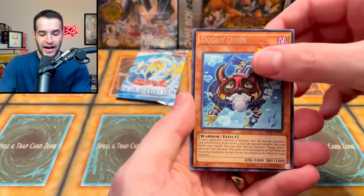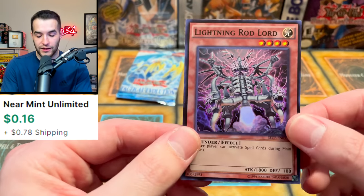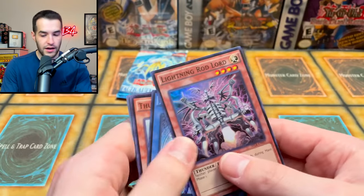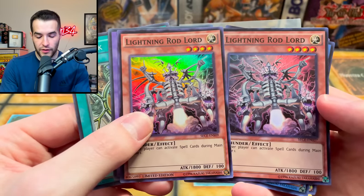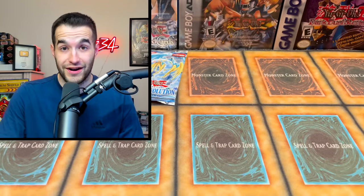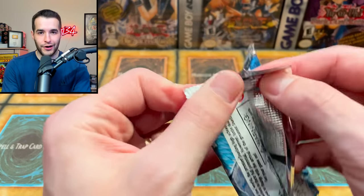Talisman — oh oh oh okay! We got the Spike Eagle, the Dodgy Driver, and the Lightning Rod Lord. Wait — didn't we already pull this guy? No, we got him as a promo, right? Yeah, he's a promo. This is weird where they used to put it where you could get it as a promo and also pull it, which is like the worst idea ever — like pulling a card you automatically get already.